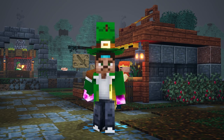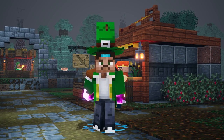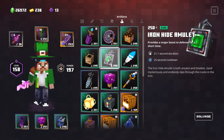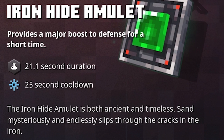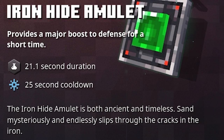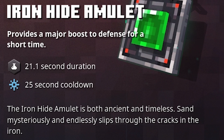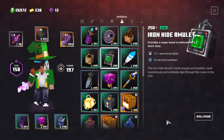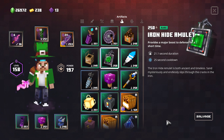Basically the Guarding Strike, in my opinion, is an improved version of the Ironhide Amulet. Of course, you're going to have to sacrifice a weapon enchantment slot for it, but the Ironhide Amulet is an artifact that gives you a major boost to defense for a short time. The duration is actually pretty long, so it's also a really awesome one to have. But if you can put this on your weapon, you can go for another artifact. I think it's definitely an interesting one to test out for tanky builds.